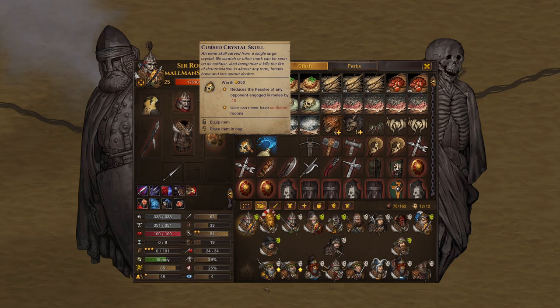Which, that sucks — not having confident morale — but that's fine. People are going to ask: how do you get the Cursed Crystal Skull? What you do is deliver cargo contracts, and there's a 5% chance that during a deliver cargo run, one of your men will be like, 'Hey, what's in this basket?' You open the basket, Ancient Undead will pop out. You fight them, and when you win, you take the Skull. You get one per campaign, 5% chance on deliver cargo.